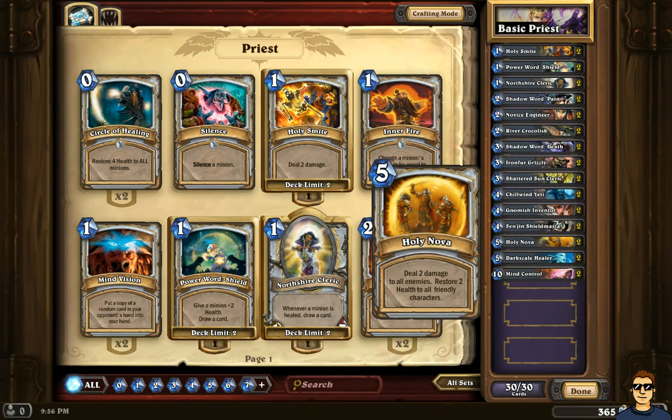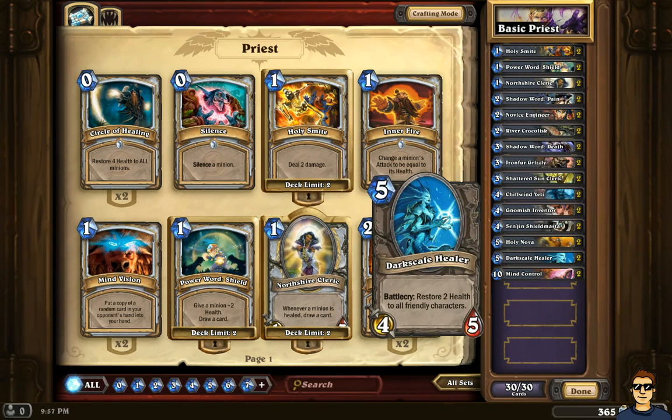Holy Nova is another card that's a must in this deck. Deal two damage to all enemies and restore two health to all friendly characters — this is amazing. That's another way to keep your troops alive, which is the whole point of this deck. Two damage to all enemies, including the hero, is a lot. The Darkscale Healer is another interesting one — five mana — and the Battlecry restores two health to all friendly characters. So it's not just the hero healing your troops; some creatures and spells are also healing them.